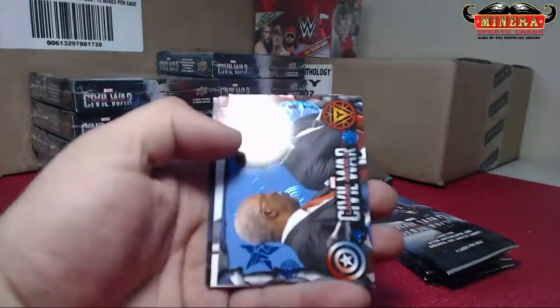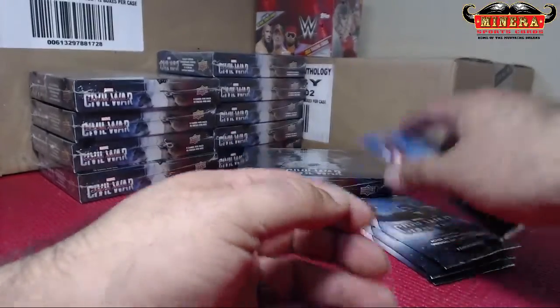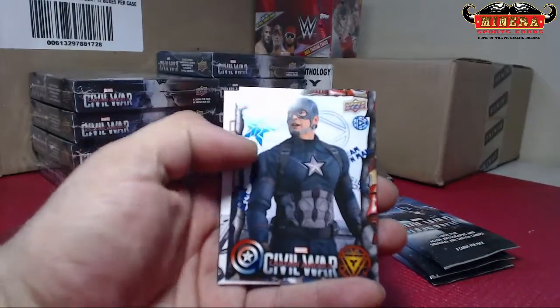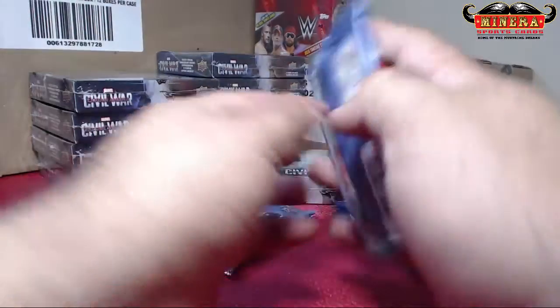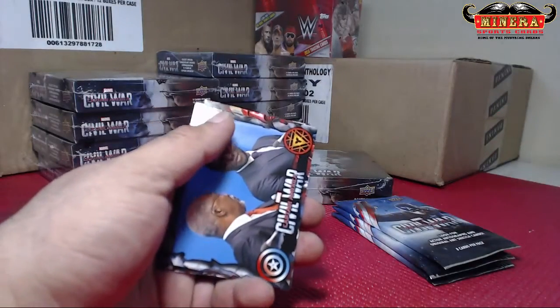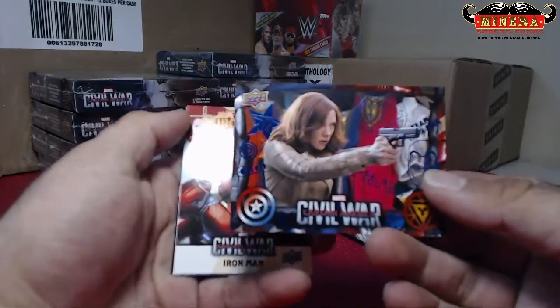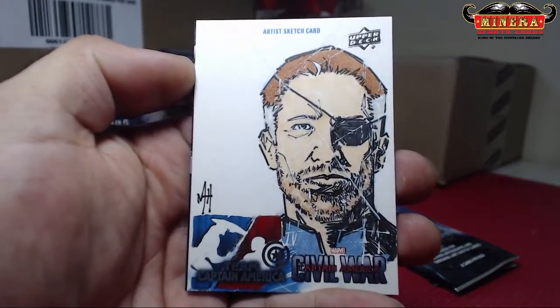Civil War blue foil — Black Panther. Blue foil, we got Hollywood Magic. Civil War on Hollywood Magic. Blue foil — Iron Man. And we got a sketch card. Very nice — artist sketch card.